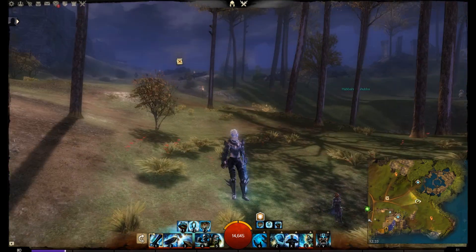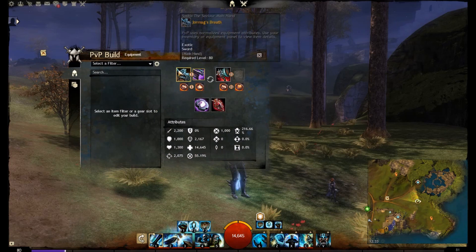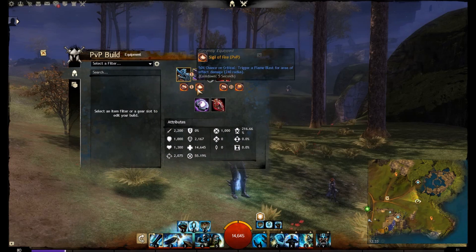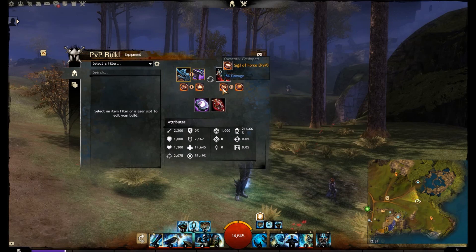Let's talk quickly about sigils. We have Sigil of Fire and Sigil of Force — basically you get the flame blast and that extra flat five percent damage. We also have Sigil of Air on the hammer, which gives a lightning strike and another five percent damage.